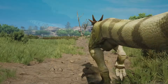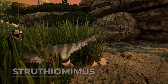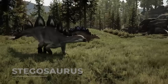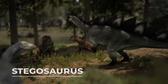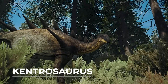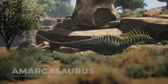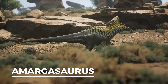Pachycephalosaurus, an omnivore with great mobility and headbutt attacks. Struthiomimus, a quick and nimble herbivore that can run and escape from any predator. Stegosaurus, a large herbivore with a powerful thagomizer on its tail. Kentrosaurus, a small and nimble herbivore that uses its spines to cause massive bleeding to anyone that attacks it. Amargosaurus, a smaller sauropod that uses its long tail to knock other players away.